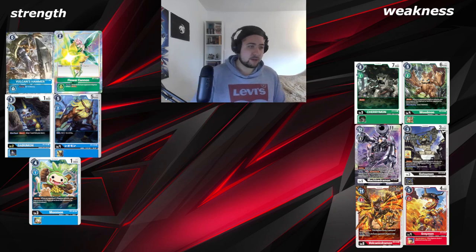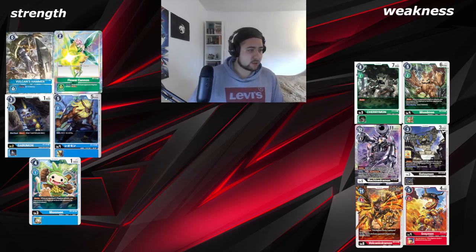The weaknesses of the deck: when you play versus green, they have a lot of blockers — Cherrymon and Woodmon give them two blockers. Black also has Zassomon and Machinedramon, a lot of blockers including a level 5 blocker. Black isn't really popular at the moment because it's not good yet, but at 1.5 things will change.